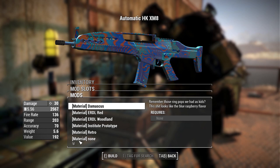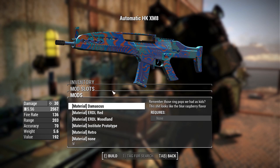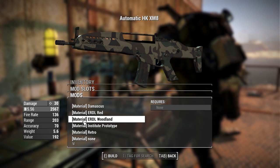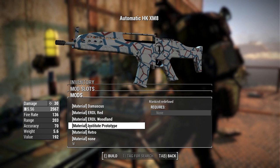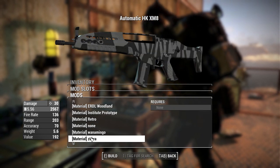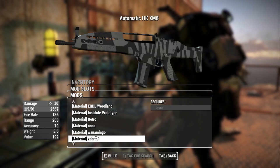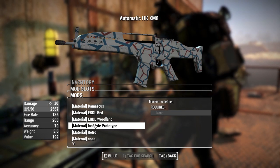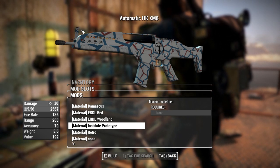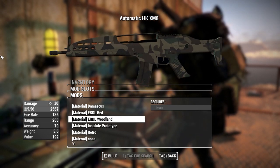For materials, we get a handful of skins: the option for none, the Damascus color from Call of Duty Modern Warfare, the ERDL Red, the ERDL Woodland, the Institute Prototype, the Retro, the Wanamingo, the Zebra, and the Schizo Special. Personally, I'd like to see a little more wear and tear — it's a bit clean, and some edge wear on the paint would be nice. But other than that it looks pretty good, especially the ERDL Woodland Camo.